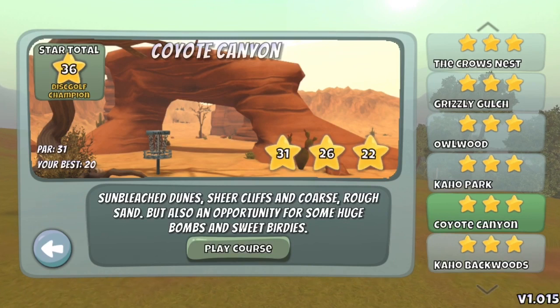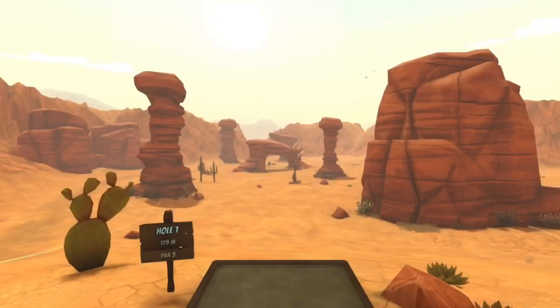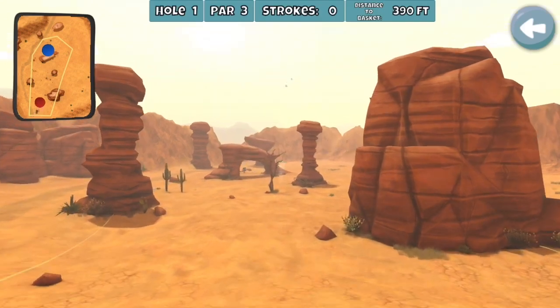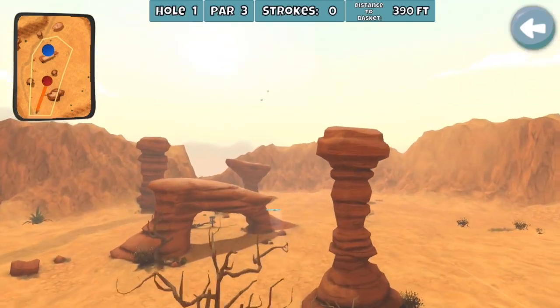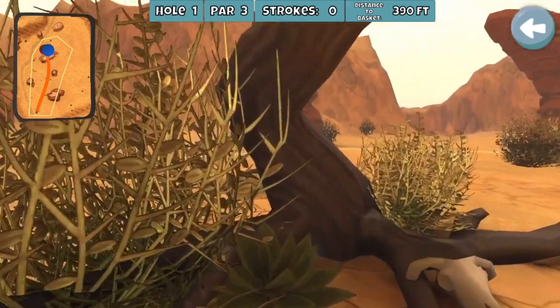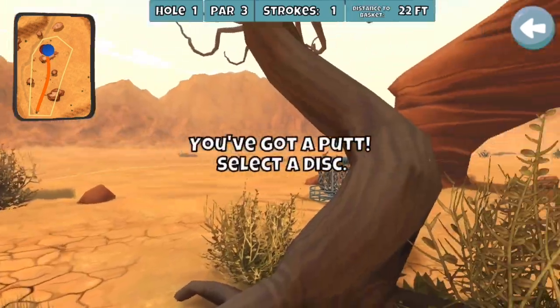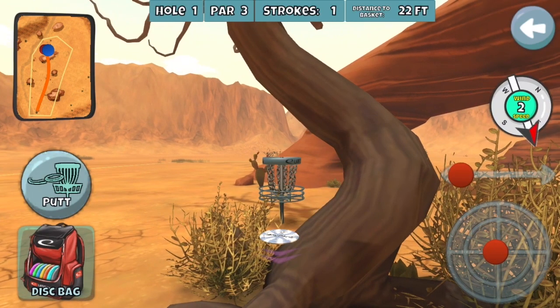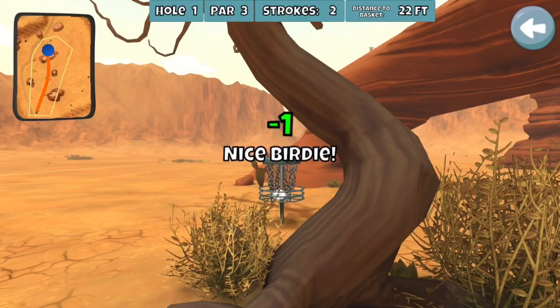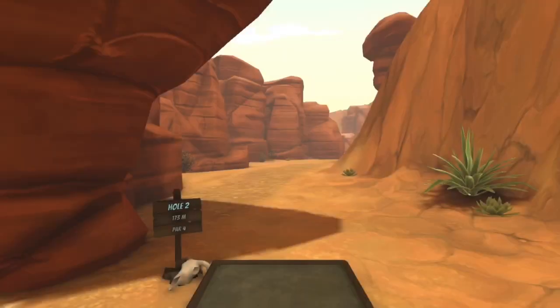We're going to start things off with Course 11. We're about 45 minutes into this video, so if you watched the last video, you saw my focus waning a little bit and I made some silly errors. Also had some really nice shots. Hole 1, just throwing through the rock arch there. I throw my accurate windbreak musket — pretty standard stuff. You can throw a river if you've got a tailwind, but not too bad.